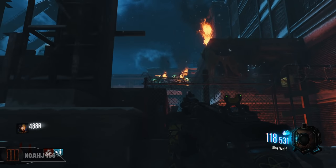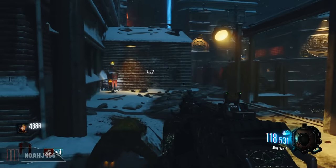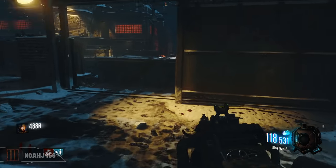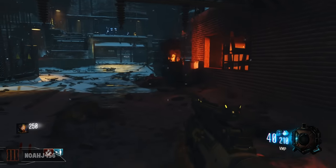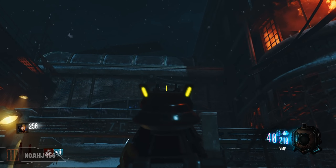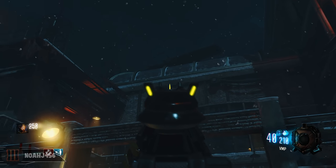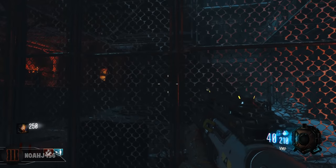Those are her exact words. So as you can hear, whenever you activate that, Maxis will take the place of Samantha in announcing what is going on, and now there will be three teddy bear locations around the map that are different than last time. So let's go ahead and take a look at how to get each and every one of these. The first one can be found by power — it is sitting on the balcony above on one of the buildings and one of the scaffoldings.